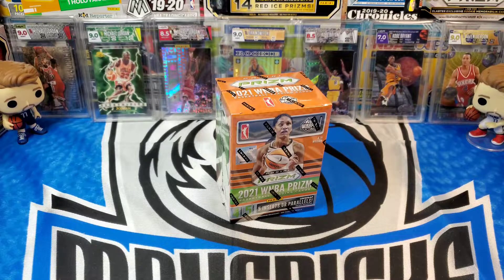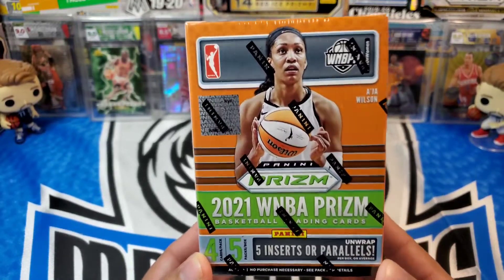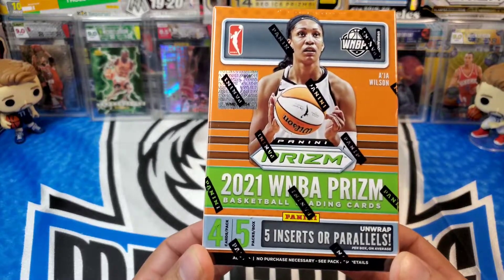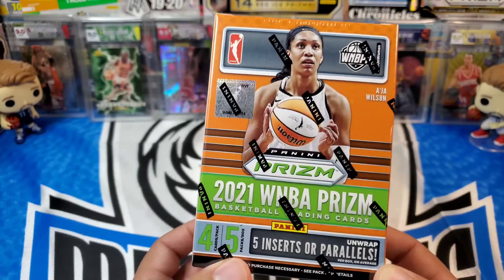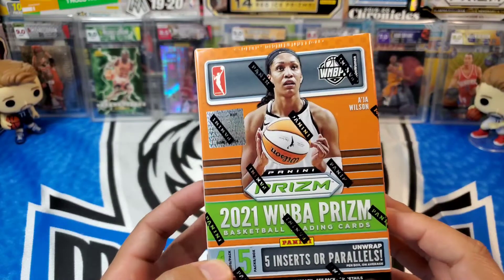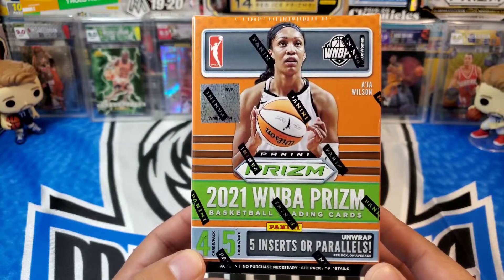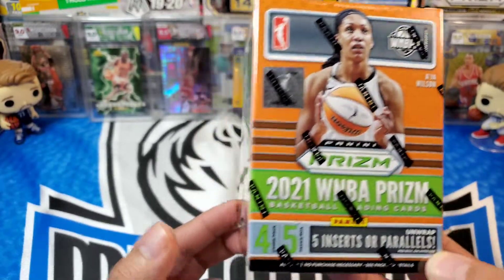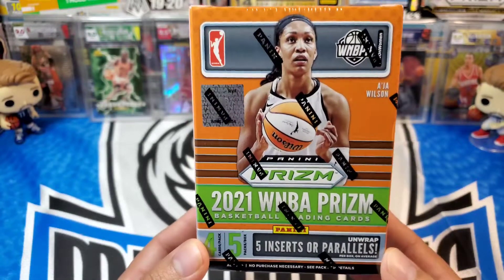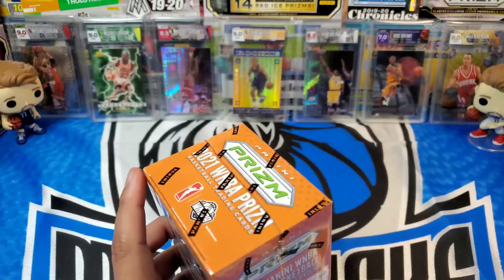Hey, what's up everybody, welcome back to the channel. In today's video we are going to be ripping open this 2021 WNBA Prism box — this is the blaster box. I did pick this up at Target this past week. You're going to have four cards per pack, five packs per box, and you can find five inserts or parallels per box on average. I have seen a good amount of these cards and singles being posted up for sale online. Admittedly I am not an avid WNBA follower — I do know a few names but not too much in depth — and so I did want to go ahead and pick this up and rip into it with it being Prism. I'm excited to see what kind of cards we can get out of here, so let's go ahead and get into it.